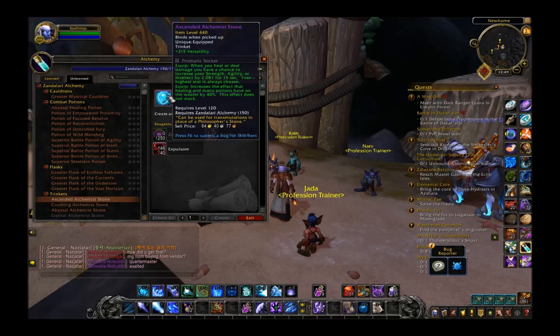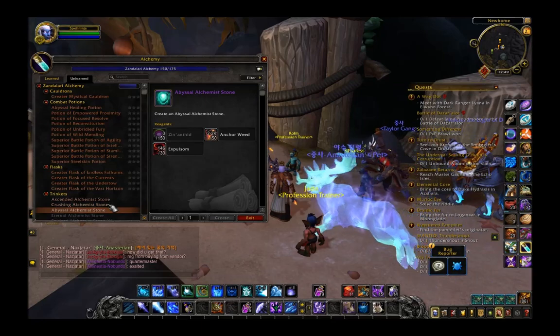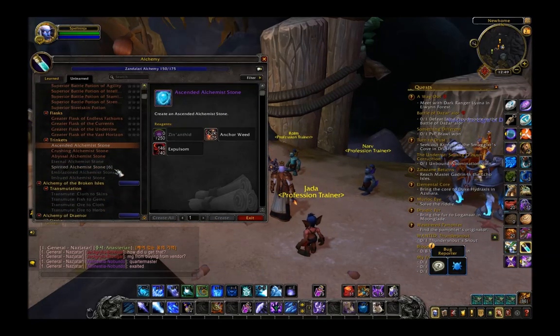Down here we have a new alchemist stone. It shows expulsum for now, but I bet these are going to take raid materials. We have alchemist stones at 410, 425, and 440 — those will probably end up taking the new raid materials.